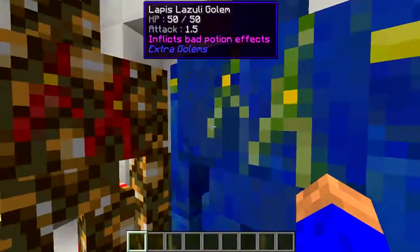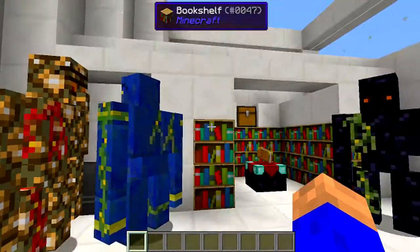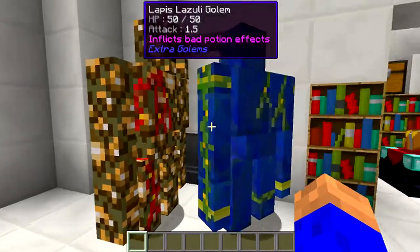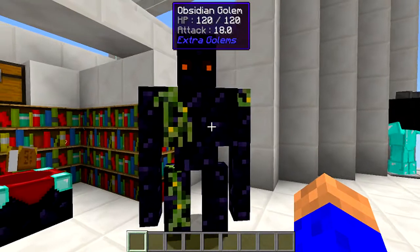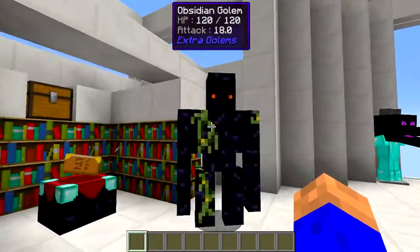I do like the Lapis. He's got 50 health. I mean, he's going to kick some arse. He inflicts bad potion effects, obviously, if you upset him, or if he's attacking somebody, like the pesky zombies. Glowstone — what's he doing? He provides light. Obsidian — I mean, he's the beast. He's the king. That one there is the king.